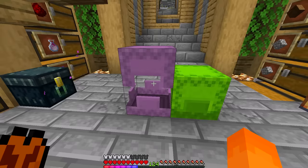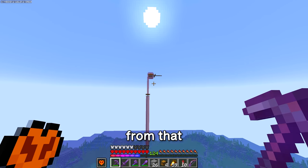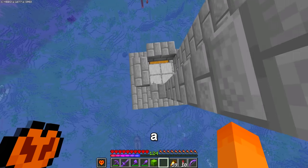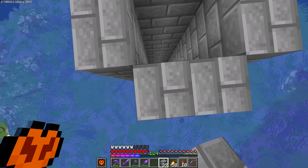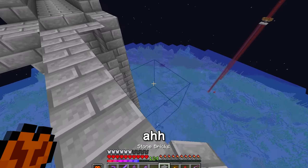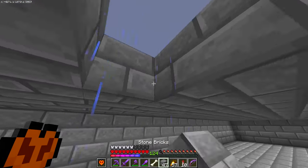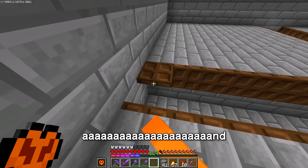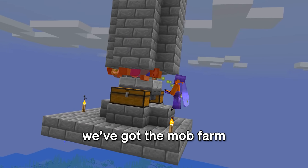Next, with mostly just these materials, we are going to build a classic mob grinder. Build up a little platform in the sky that is hopefully far enough away. I forget how many blocks water travels — I think it's eight. On the inside, I have to place heaps of trapdoors because mobs think that these are blocks. And done — we've got the mob farm sorted as well.